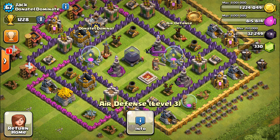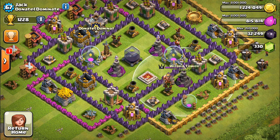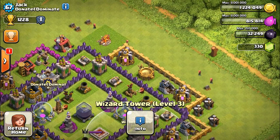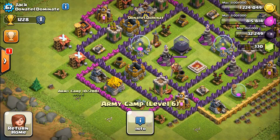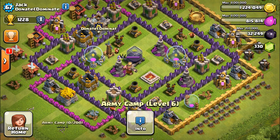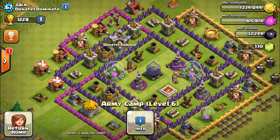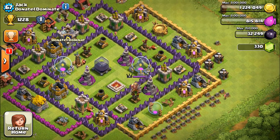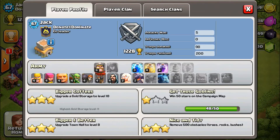He should upgrade his wizard towers - he's only got one level 3 and two level 4s, which is quite low for Town Hall 8. However, he does have nicely leveled collectors and army camps, which is good. He's got a really nicely leveled Barbarian King - looks like he's focusing on upgrading that. The walls need upgrading and the base design needs a complete overhaul.